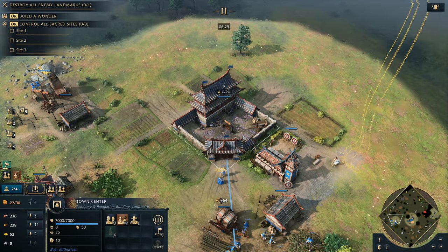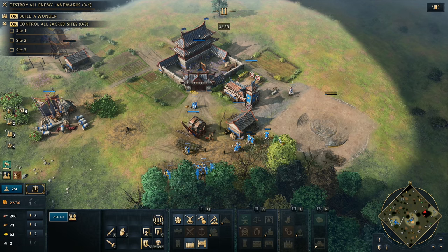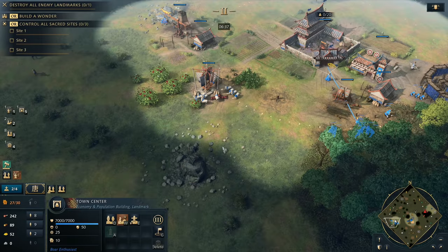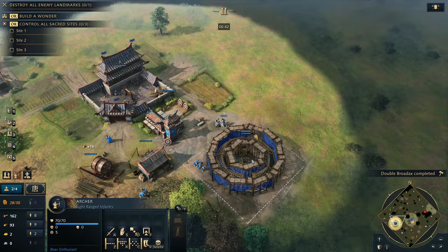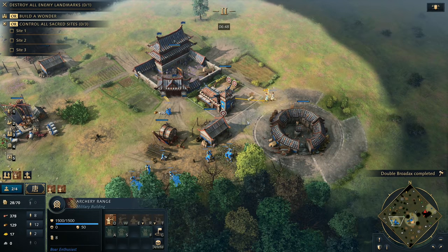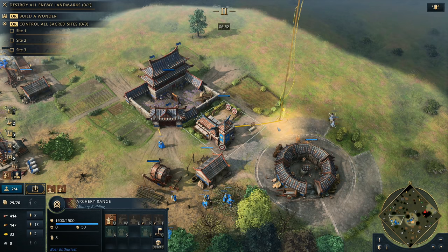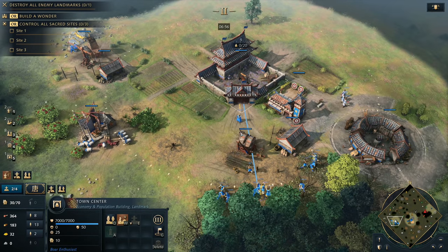If you're up against a French player there's the potential risk that you might be having a knight in the base, something like that — so it might be a good idea to chuck an outpost on your wood line. Now we're dropping down that village. This village has been brought down from the Song dynasty down to the Tang dynasty, which means we can actually build it without reaching the next dynasty. It's really important that you try and get that as quickly as possible.